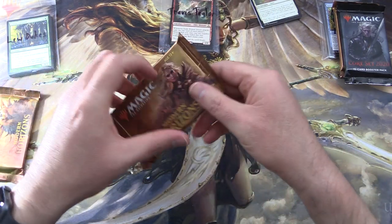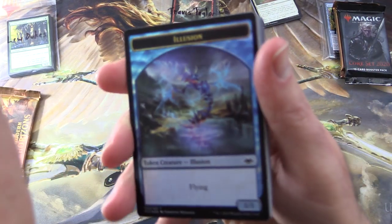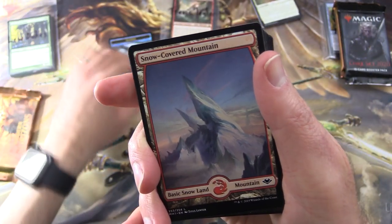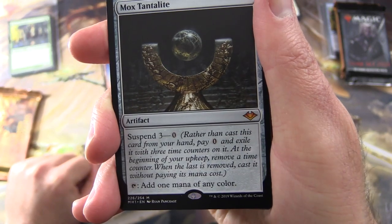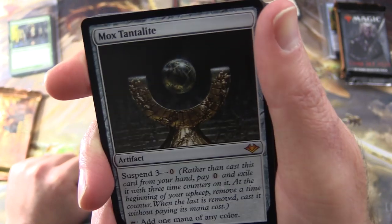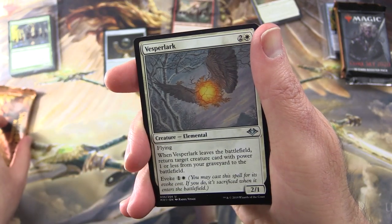Next up we have Travis Taylor — two packs of Modern Horizons. I think that's a foil illusion token, which is pretty cool. And Arcum's Astrolabe is doing some evil things in Pauper right now. We get a Snow-Covered Mountain and a mythic — yes, it's Mox Tantalite! Artifact. Suspend three: pay zero and exile it with three time counters. At the beginning of your upkeep, remove a time counter; when the last is removed, cast it without paying its mana cost. Tap to add one mana of any colour. A lot of people aren't that impressed, but maybe it's done some great stuff in Modern.